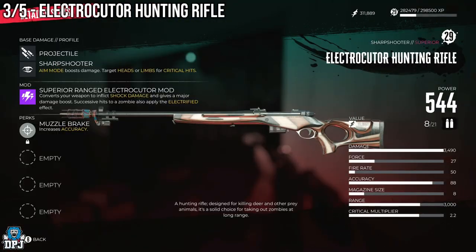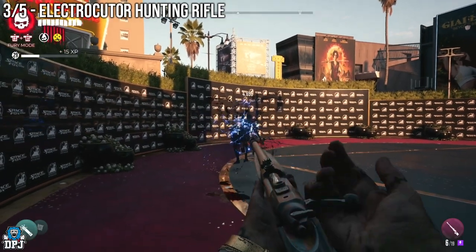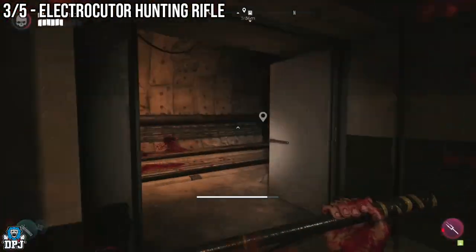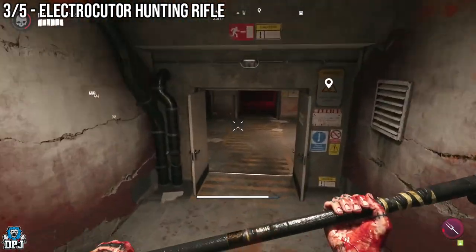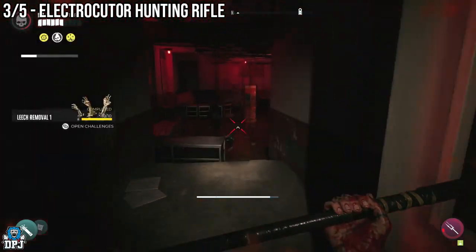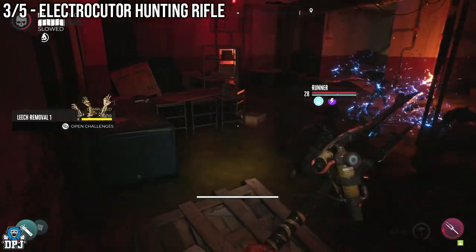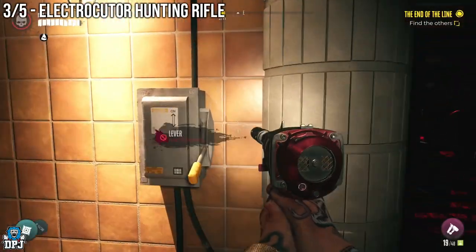Next up we have the Electrocuter Hunting Rifle — another unreal rifle that absolutely slays with a few mods. Within the metro area there is a locked box, and the zombie who drops the keys is within the same area. However, I believe you need to have completed the main story mission 'End of the Line' before this enemy will spawn in.